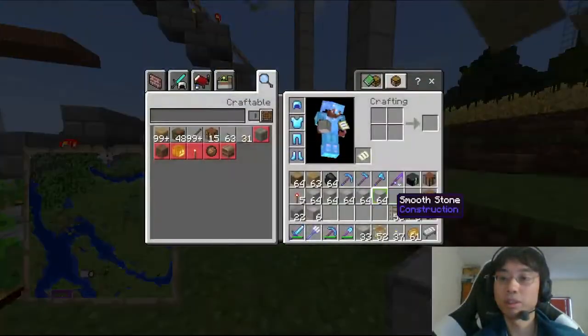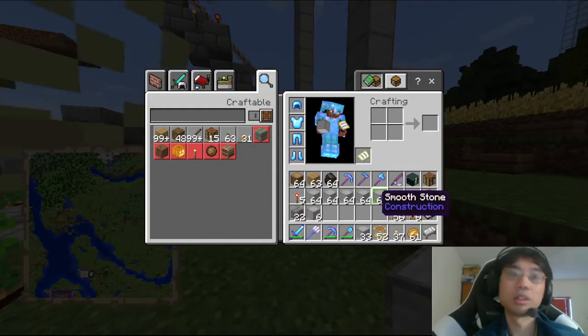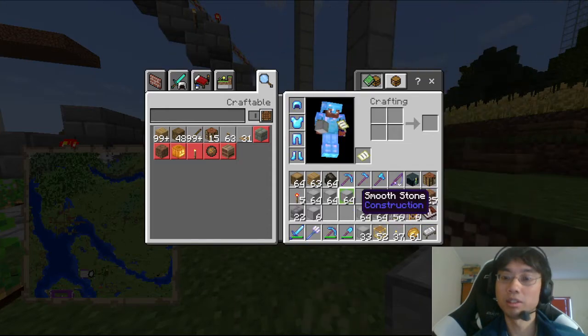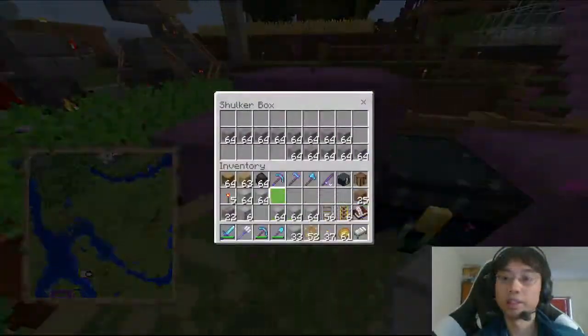We don't need this many. We need 1, 228, 60, 150, 90 — we need like 3 stacks. We don't need this many stacks. Let's put that away.